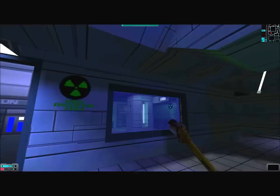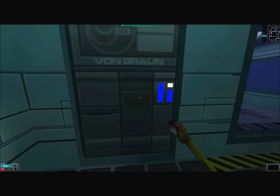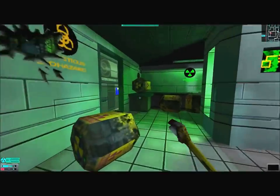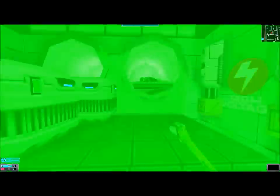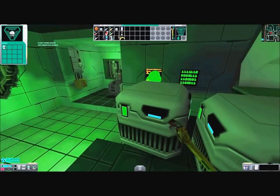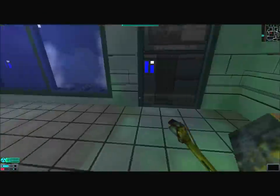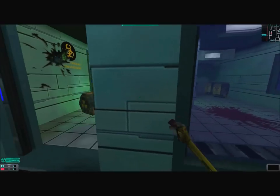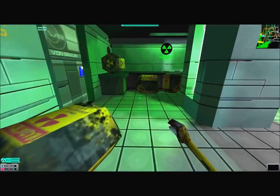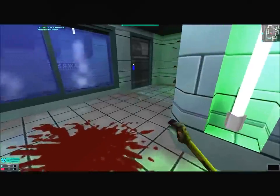We can break that window and hop in there. We've got a decontamination shower here, which will instantly get rid of all of our radiation. Two cyber modules, a rad hypo, 26 nanites, an audio log, and a rad hypo.